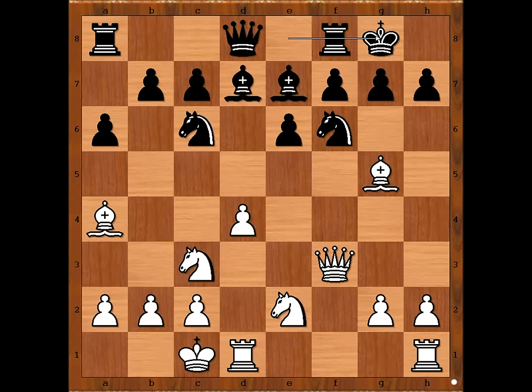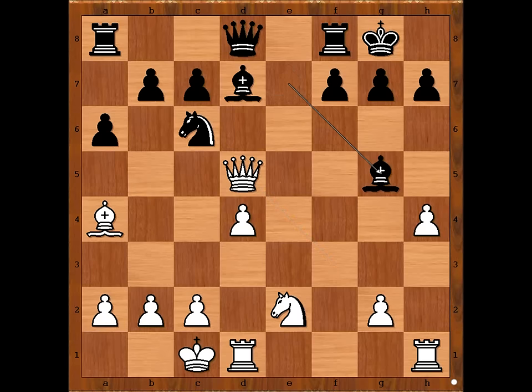h4. Knight to d5 was played — better was b5. Knight to d5, knight takes knight, pawn takes knight, queen takes on d5, bishop takes bishop, pawn takes bishop, opening the h-file for the rook. b5 attacking the bishop.